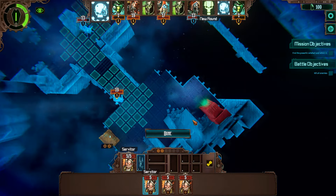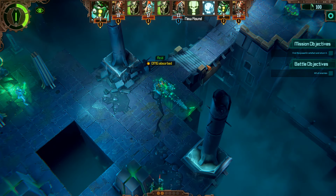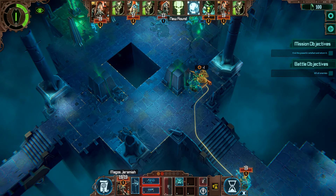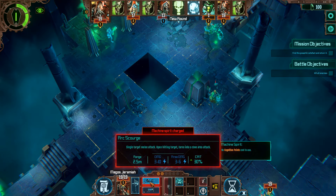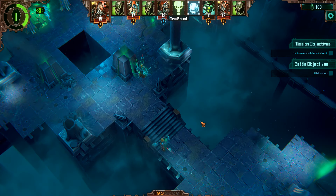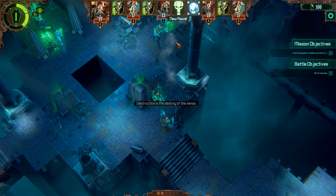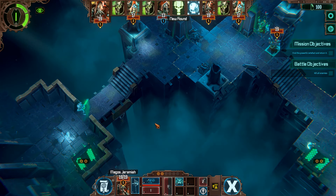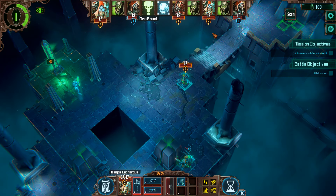Do we want to bring in a servitor? No, I think we're okay. He slapped him, we absorbed the damage — nice. Jeremiah could maybe be there. Use the blast just to kill that guy — very good. We'll just stay here I think.